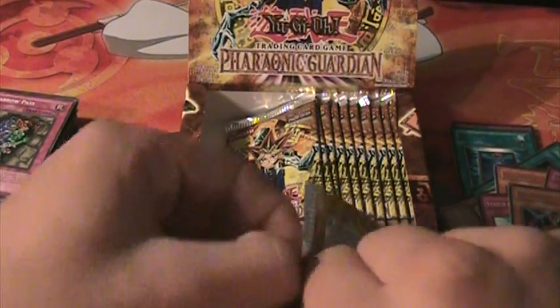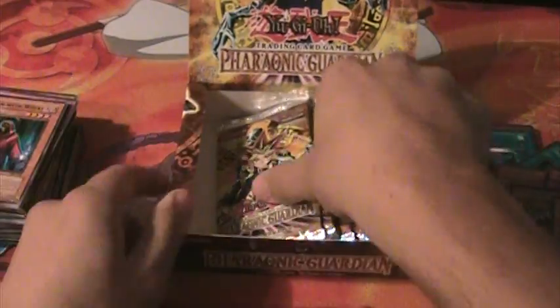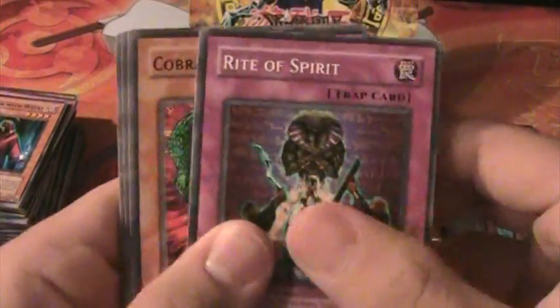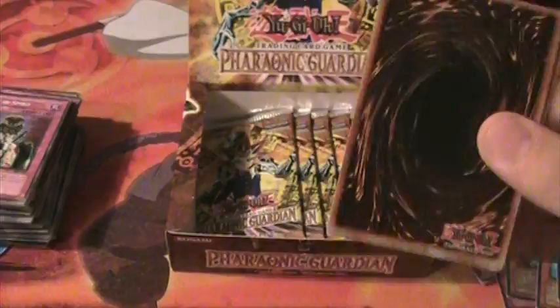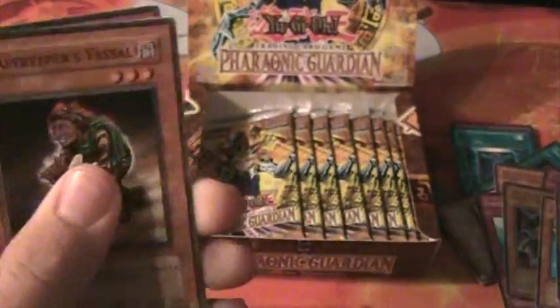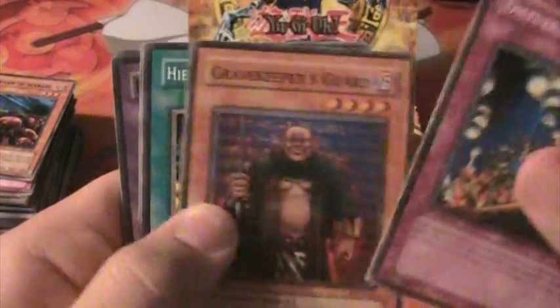If you saw my Patrick video, you know that four foils down from that one would be a foil — so if it's not there, we'll know why. Winged Sage Falcos. Two foils in one pack — I don't think that's ever happened to me. Pharaoh's Treasure. King Tiger Wangu — I wanted that guy, he's pretty dang good.